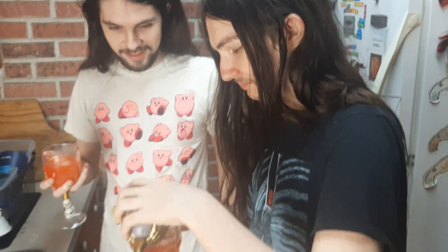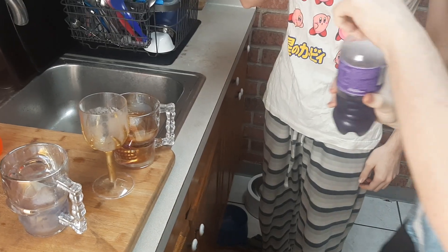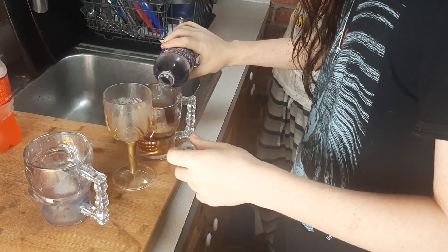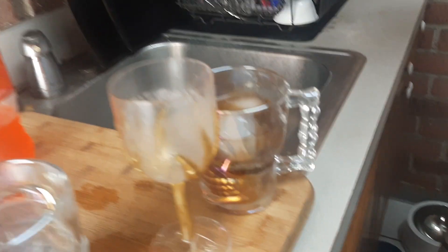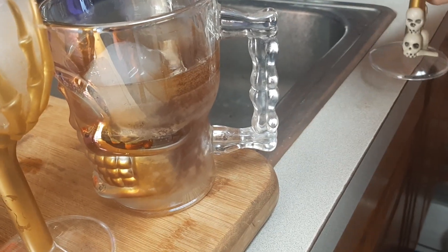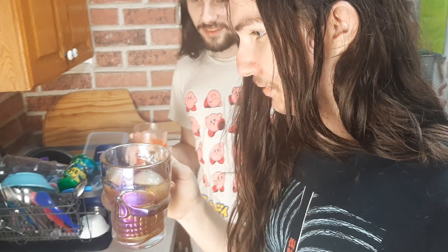Now we have to mix the flavors. That is not evenly mixed. It's taking on the color of root beer. It's got that thing where the flavors kind of cancel each other out, and it ends up just being sugar. Not surprising.